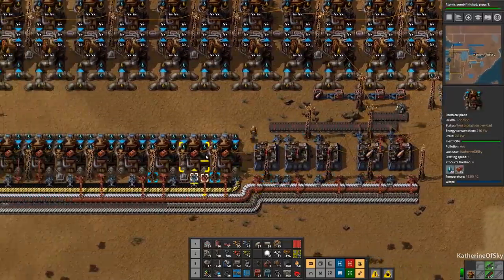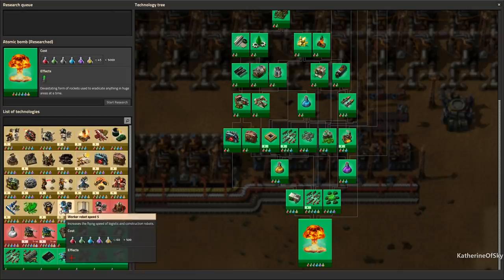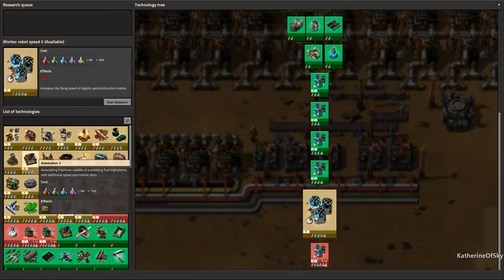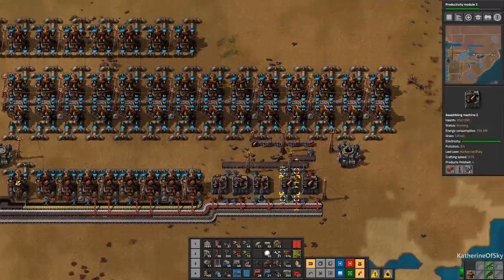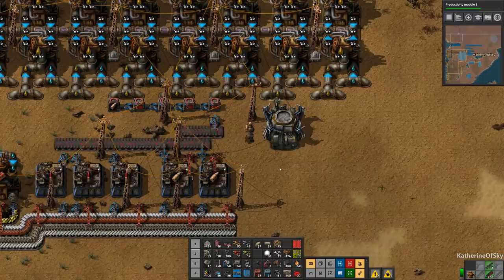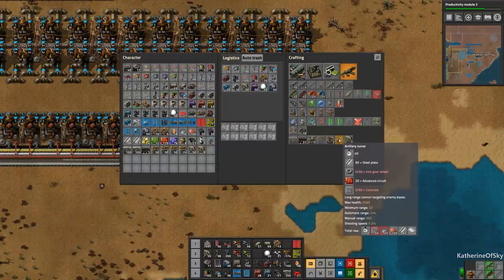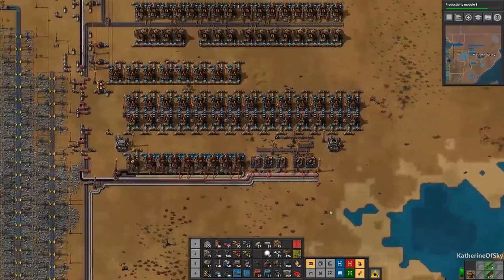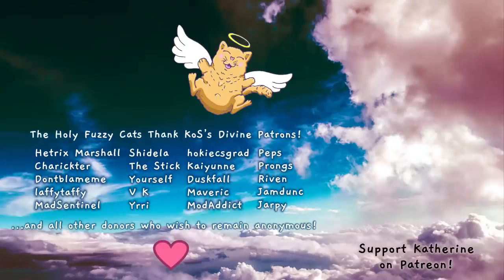We need to go to our technology again and see what else we can make. Worker robot speed 5 sounds great; automation 3 is also good; speed modules and productivity modules are also excellent — should probably get those. I think this might be a really good stopping point. What do we need for an artillery train car? Just some basic materials — looks like we'll set up concrete in the next episode. Anyway, thank you so very much for joining me — take care of yourselves and each other, and I'll see you next time.